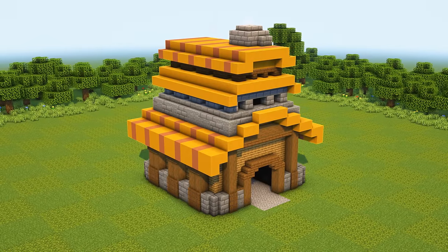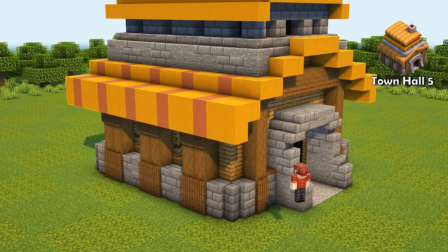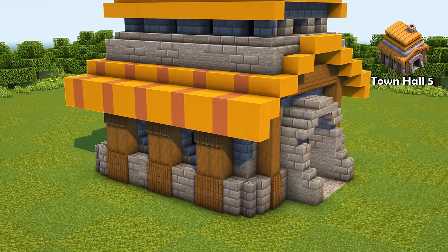By the way, why did they randomly relocate the chimney with this upgrade? Town Hall 5 is the most boring upgrade — it only changes the entrance and replaces the walls with stone. But you also unlock the Spell Factory, which is cool I guess.